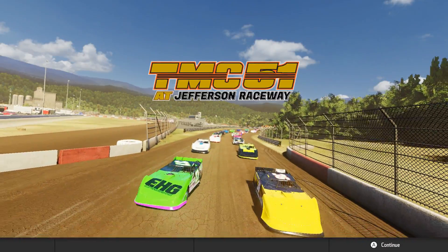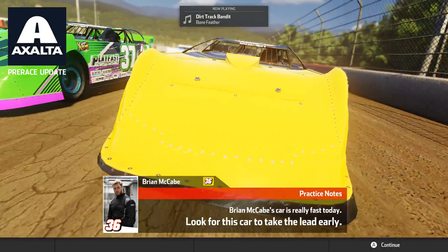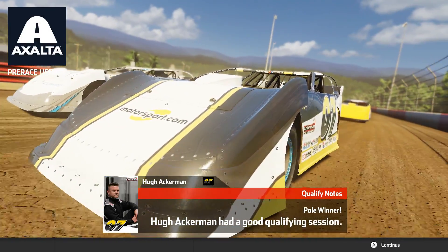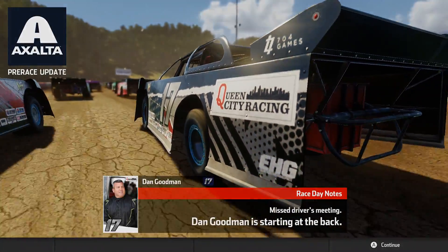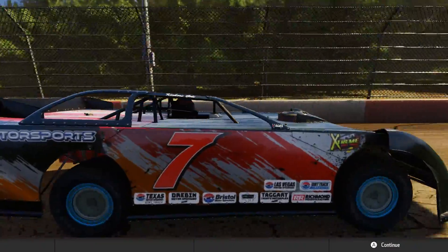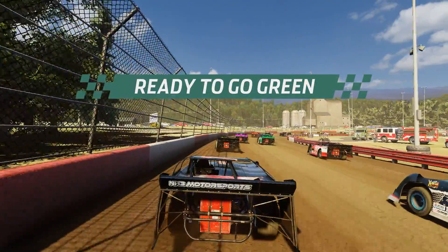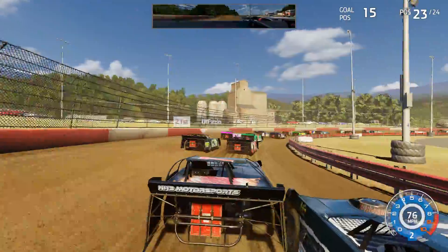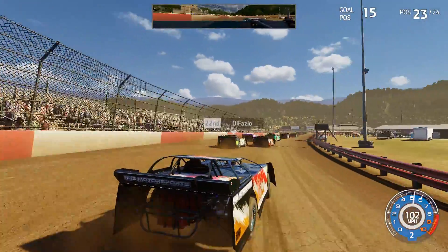Here we go. The TMC 51 — I think that is right. It's a weird logo, but we are in last place unless someone failed qualifying. So far it doesn't look like anyone has — nope, one person has. Dan Goodman, who I think is the same guy we dumped in the last episode. So let's see how this goes. Green flag is out. We're going to try to cut off Dan right away and we do a good job of that.